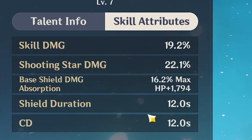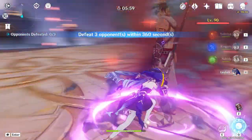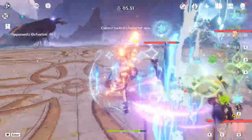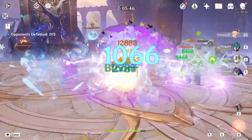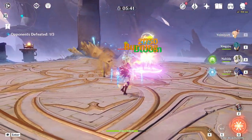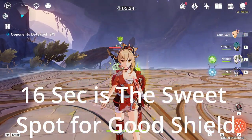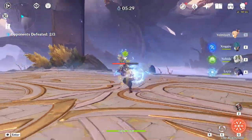The problem is her shield duration — the same problem exists with Diona. Let's say I'm doing a rotation with my Yoimiya: I do her burst, her E skill, go to Nahida, then Xingqiu's E skill, come over and just hit. But her shield disappears in the middle — even though my Yoimiya's E skill is still active, her shield disappeared. It's not a good thing if I'm fighting without a dedicated healer in my team.